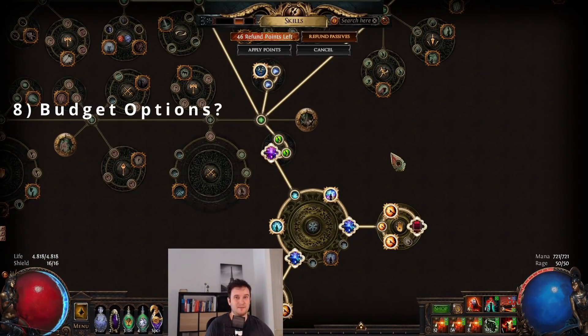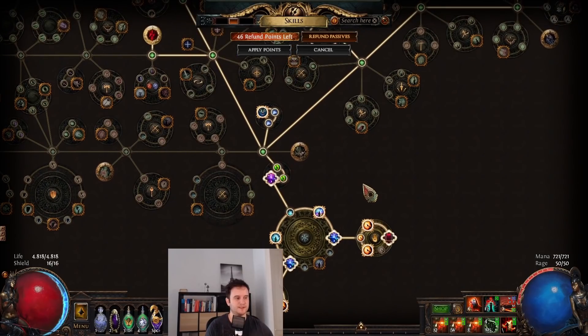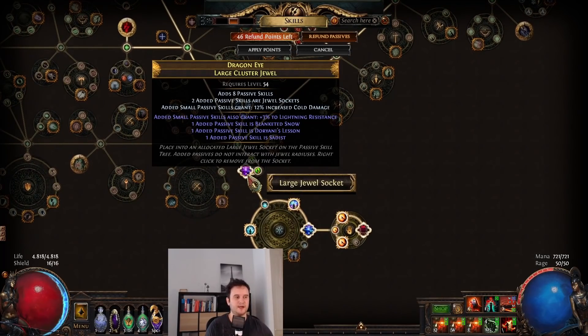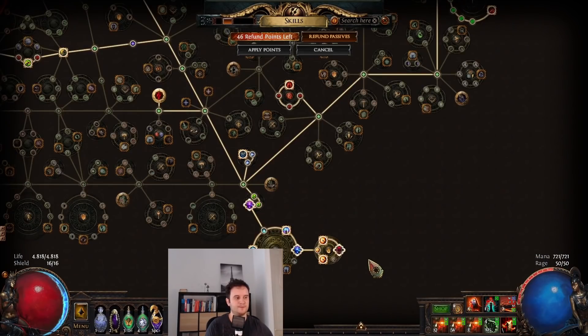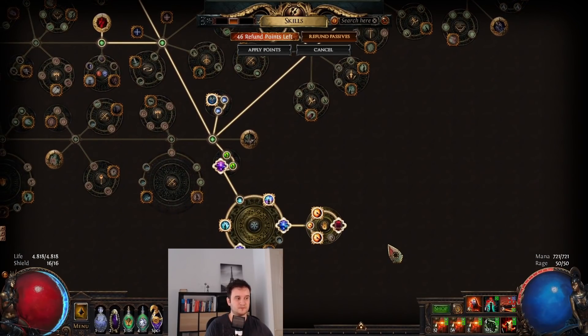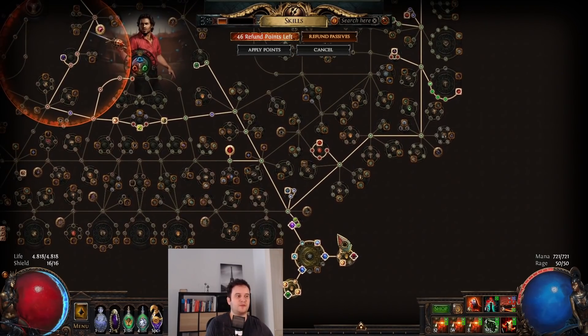As I already alluded to in the passive tree section, the main reason this build isn't budget-friendly are these large cluster jewels. They cost me like 20 exalts each — I think they're at like 22 exalts now. They're really annoying to get. You want Sadist plus Blanketed Snow — both are really important — and then any third node. They're really wanted because they're used in a lot of builds and they're really hard to craft. That's the main reason I wouldn't advocate this build for somebody who is on a budget.